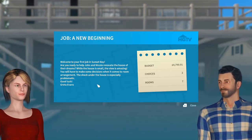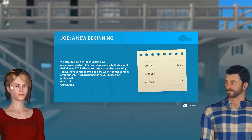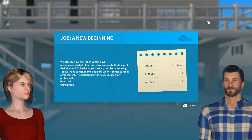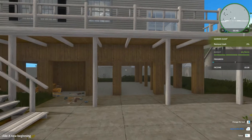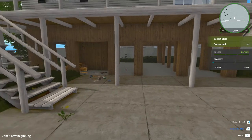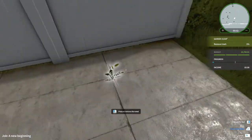We've actually got people - John and Nicole - and they're following the cursor with their eyes, which is interesting. So it tells us the same thing we read on the map in case you missed it. For the garden, they want us to remove trash and we have a budget of £4,791. We need to make it to the white marker on the progress bar to complete it, but going all the way across would make the owners happier.